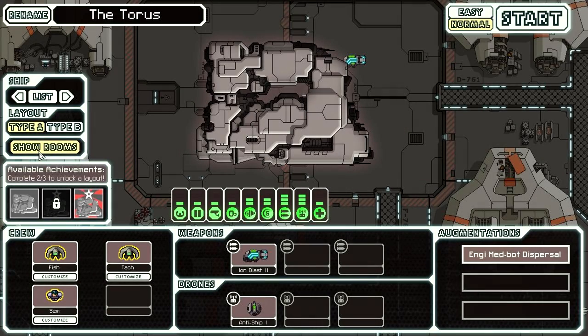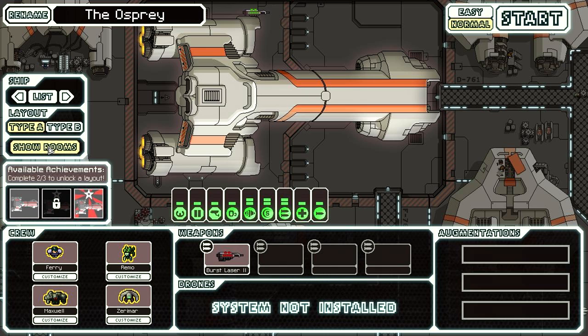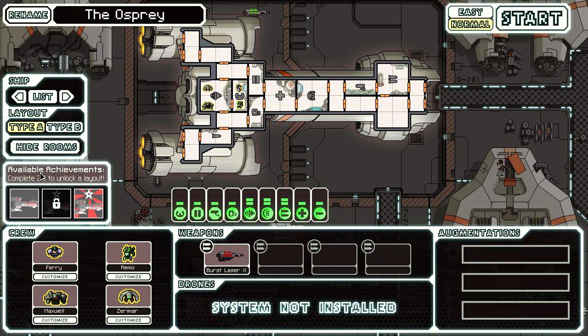The standard Engie ship and the Federation cruiser are the most basic unlocks in the game — to unlock them you simply need to reach Sector 8 on either easy or normal difficulty.